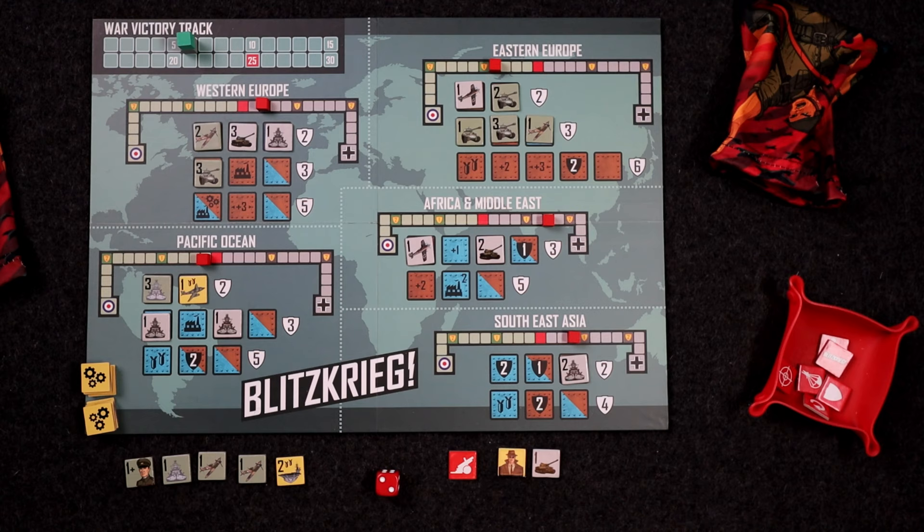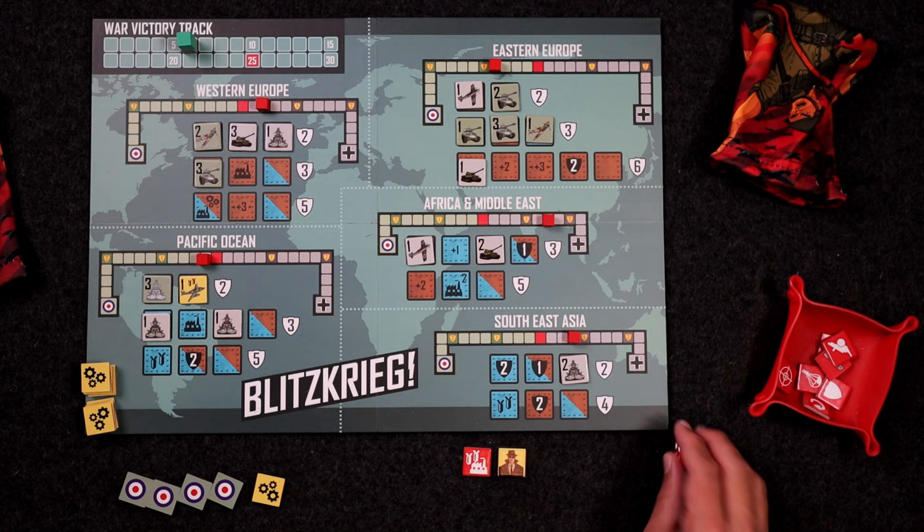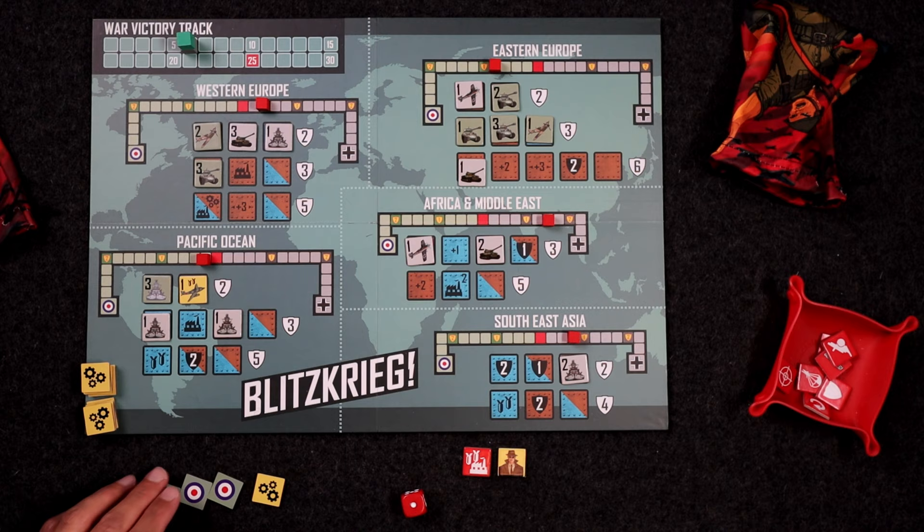The AI is going to take that bombing spot. It's going to be the theater with the most empty spaces — and they're taking that bombing spot. Multiple units are tied, so we roll to see which: two, so they use this one. It bombs — when bombing you can't target special weapons. We roll the die: one, so that goes back in my bag. They move one on the track.